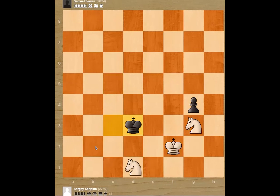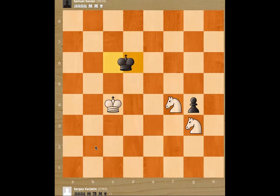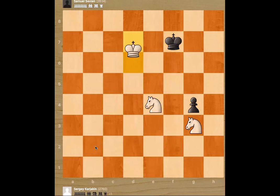King comes in, knight check, king moves, king moves, king moves, knight comes in. Slowly we are taking away squares and the king comes closer. We are getting there. Karjakin forces the king back and now he is going in — check. King comes in and he is in the corner.